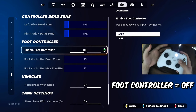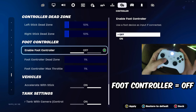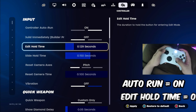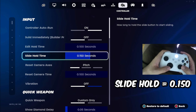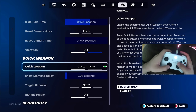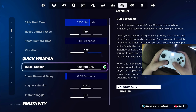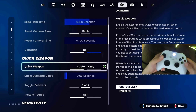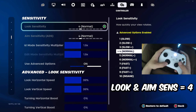Especially on linear, having ADS sensitivity any lower will ruin your control and having it any higher will make you look like a bot. As for the dead zones, I have them both on 10%, however this depends on the health of your controller. If you have a relatively healthy controller, follow these 10% values, but if you are experiencing stick drift then feel free to dance around these values. Make sure you disable foot controller as it adds extra input delay — you want Fortnite focusing only on your controller. Make sure you have controller auto run on, and set edit hold time to the lowest possible.